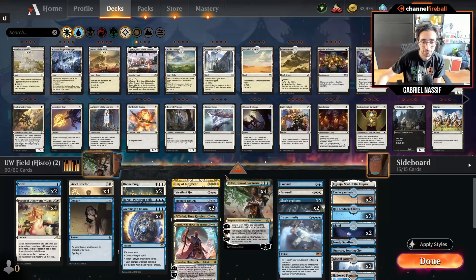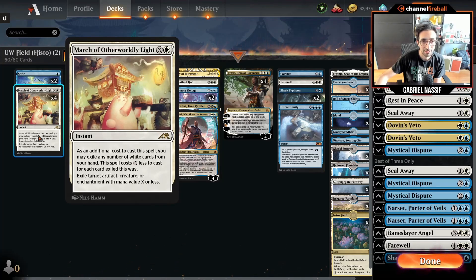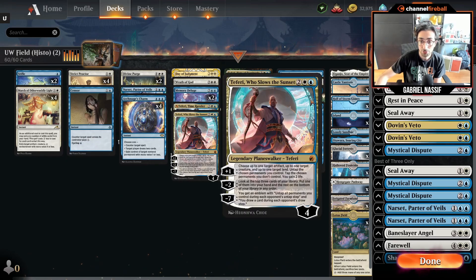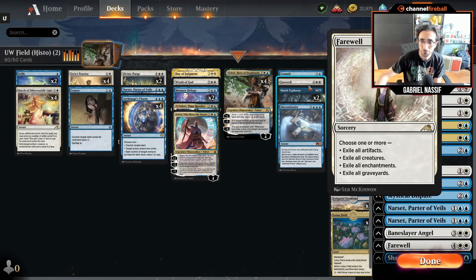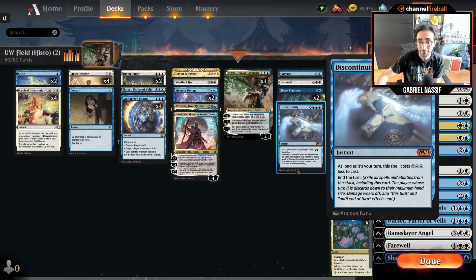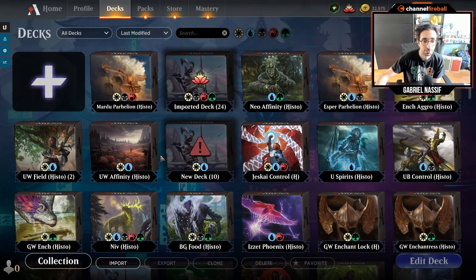I also tried Control, though I didn't play a ton. One thing that seems clear is that March of Otherworldly Light is going to be good and important — flexible, instant speed. You overpay for it compared to what you're going to kill a lot of the time, but I think the flexibility is worth it. Farewell is another new card I didn't get much time with, but I think March might be a potential game changer that helps control decks stay on par.